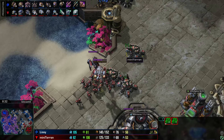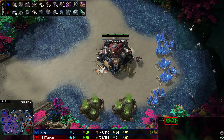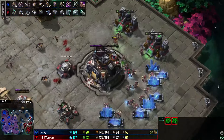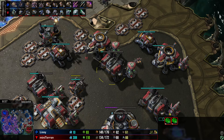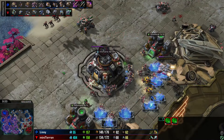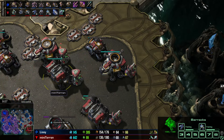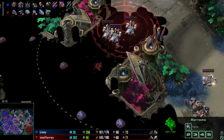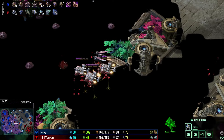We'll see if Mini Terran can play a macro TvZ against Lissy. Some lings run in for a bit of harassment — they all go down. Three reapers are now on the way for Mini Terran, which is very odd — the choice to make three reapers nine minutes into the game. Maybe some wires got crossed. Anyway, a scan going down with the raven — some creep being cleared. Mini Terran's got pretty good behavior with that raven, though there are some redundant scans while the raven is right there — a bit of waste but tricky to program.